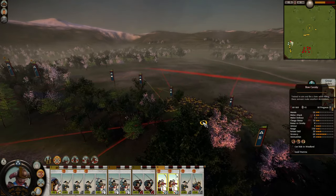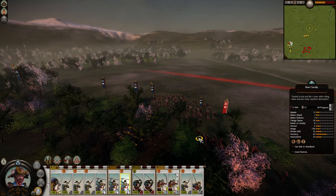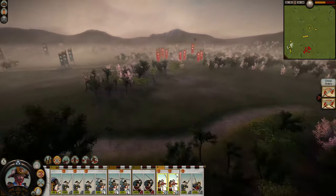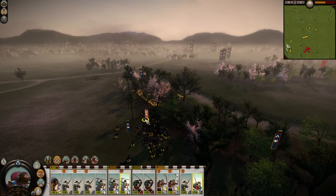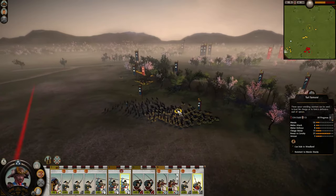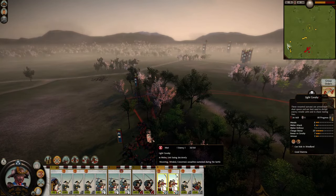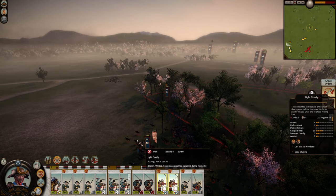Intercept the light cavalry with my own light cavalry. And we did that without getting a counter-charge off on our light cavalry. Then the yari samurai are going to come in the rear. Yep, they're already wavering — they're going to route, they're going to shatter.